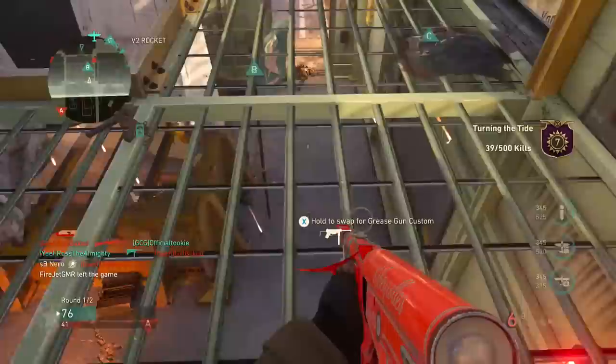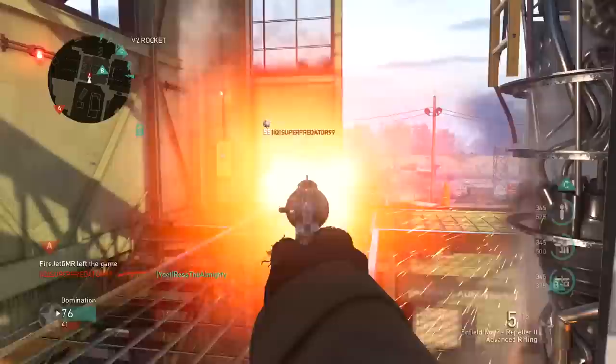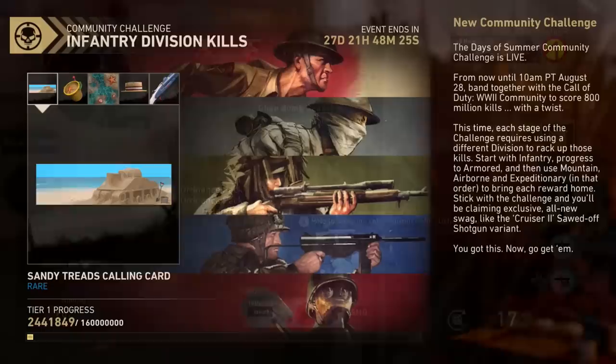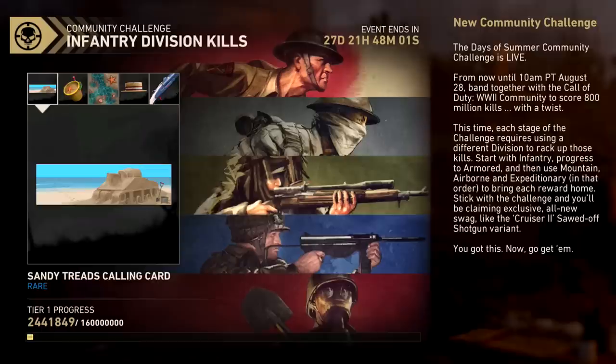One final thing: we have a brand new community challenge. The challenge is to collectively get 800 million kills, divided among the five base divisions. The Tier 1 challenge is 160 million kills with the Infantry Division for a new calling card, then Airborne for 160 million kills earning the Weapon Charm, and so on down the line. We'll eventually earn an animated beachside camo, a new hat, and a special variant of the Sawed Off Shotgun. The event ends August 28th, so we have until then to collectively hit 800 million kills.